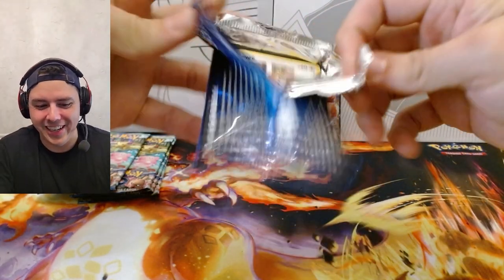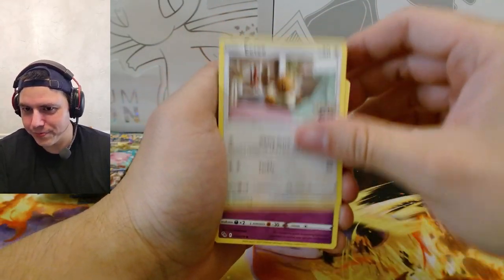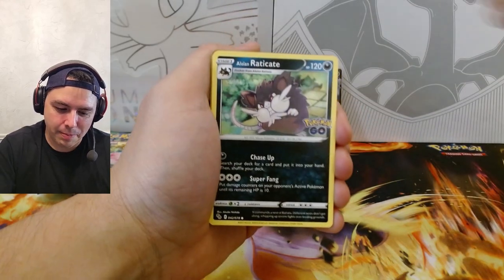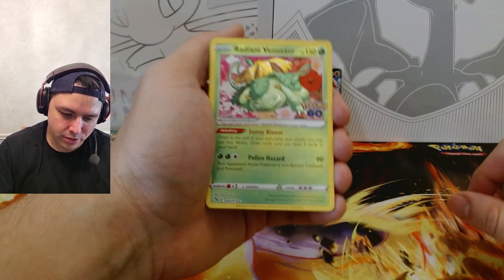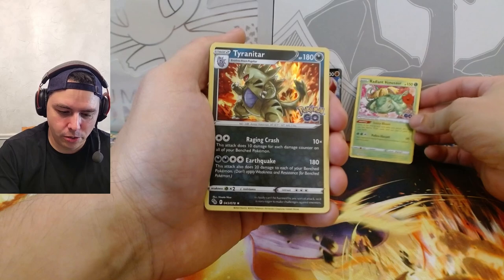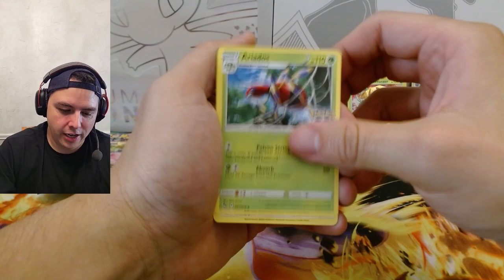Nothing to be excited for — I guess I can see why people don't really like the Pokemon Go set, it's not overly thrilling. We got Eevee, Natu, Amoonguss, Raticate, Larvitar — oh, Radiant Venusaur! I'm gonna go ahead and sleeve that, I kinda like it. Oh, Tyranitar! I think I might actually need that one — that's actually a really good hit to get. Ariados, Chansey, Spark...